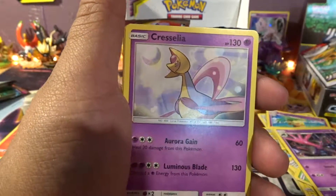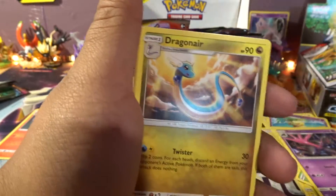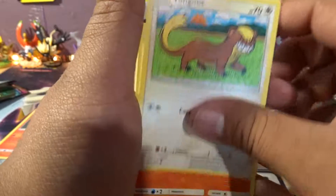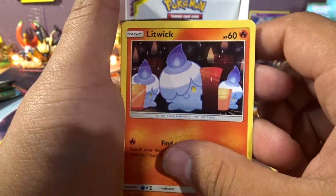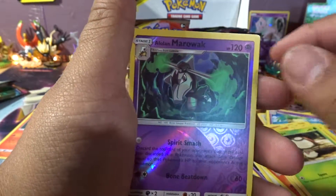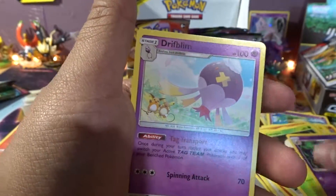Dark Energy. Cerisea, Dragoneer, Baskloon, Yungus, Litwick, Drillbar, Salath, Fungus, Alolan Amera — that one's pretty cool — and a regular rare Drift Bloom.